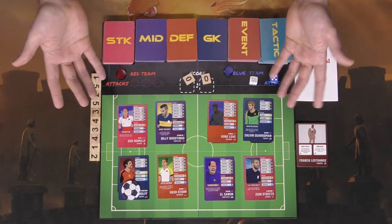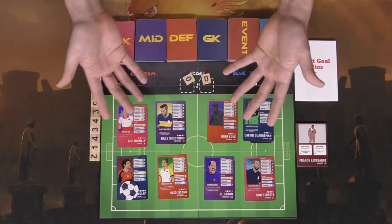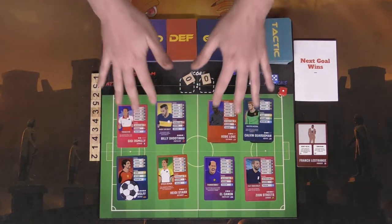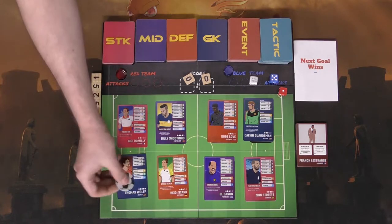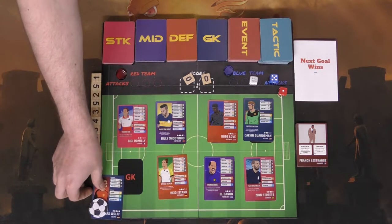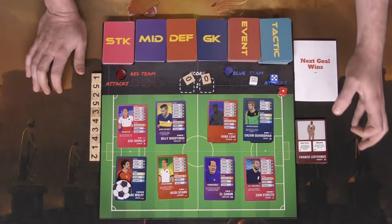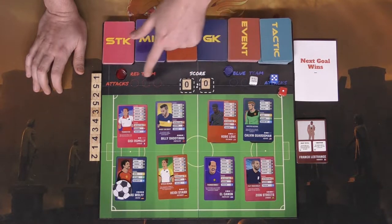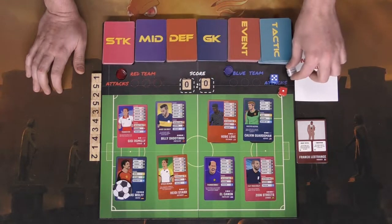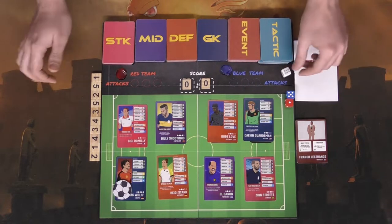At the beginning of the game you're going to be drafting from each of the decks individually, placing selected goalies and other players onto their respective areas. The person who goes first starts with the ball on their goalkeeper. There's a score track starting at zero to zero, and each team gets a certain number of attacks per turn, provided the other team doesn't steal the ball, then they switch back and forth throughout the game.